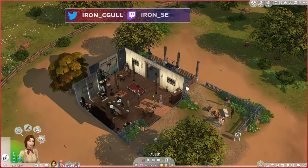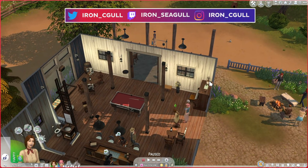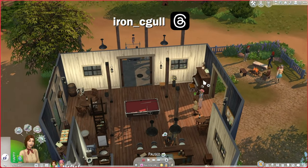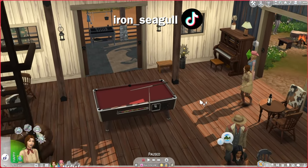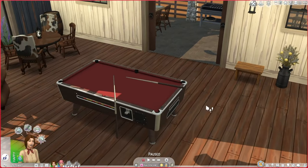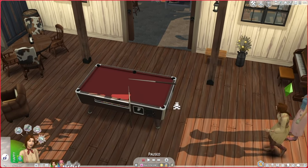Hey folks, how's it going? This is Iron Seagull here, and I'm so excited to show you today's mod because I have been waiting so eagerly for this one to go free. This is the Functional Pool Table Mod by Utopia CC. It's kind of funny how a couple of months ago I made a TikTok about how I wanted pool tables back in The Sims 4. And here we are now with this mod.